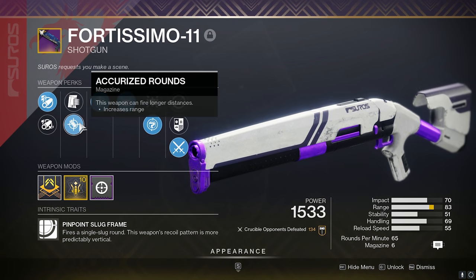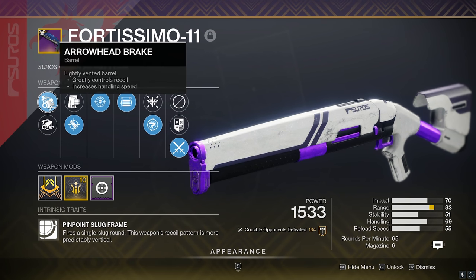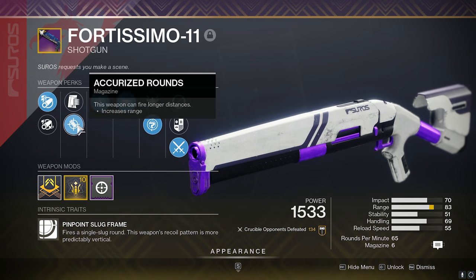The roll we got is opening shot, threat detector, accurized rounds, arrowhead break, and a ranged masterwork. The only other things I would change for this would be fluted barrel instead of arrowhead break, and assault mag instead of accurized rounds.